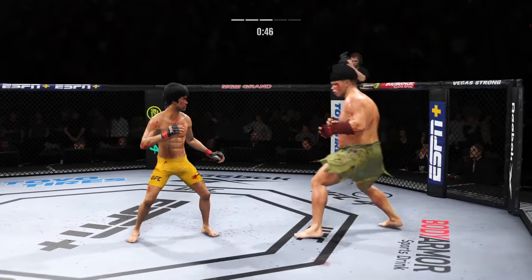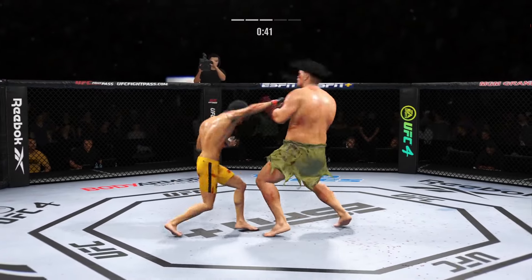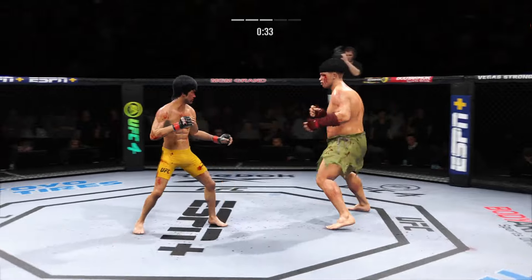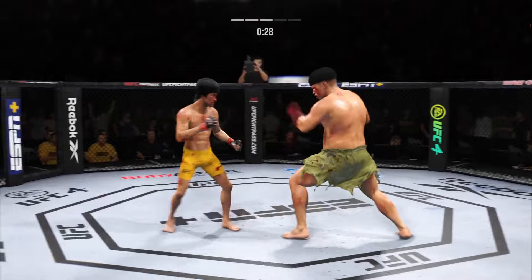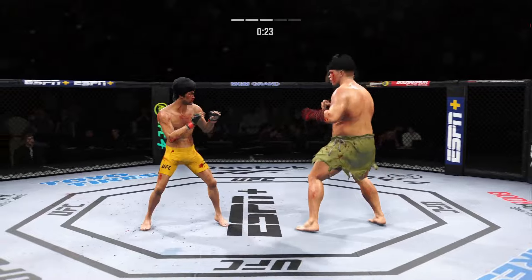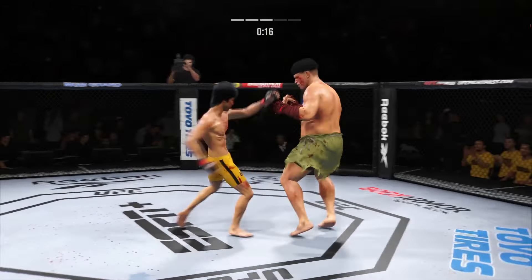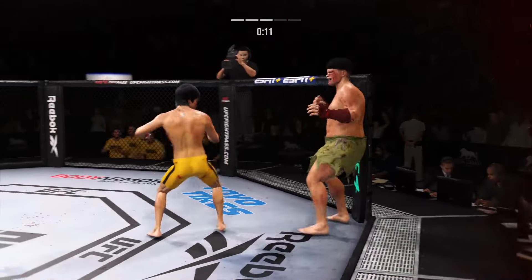Sneaky head kick. Lee gets caught with that punch — don't be afraid to get that head off the center line. He continues to pour it on. We mentioned the aggression with his striking — got to be careful not to gas out, but you have to admire the approach. Nice kick. A nice jab, over the top — this fight's going to be over. What a great way of mixing up his attack.